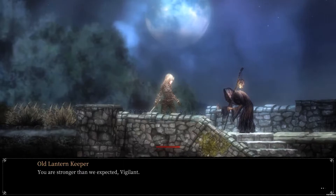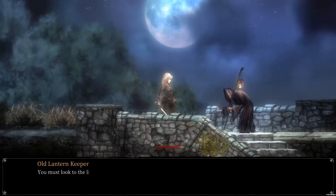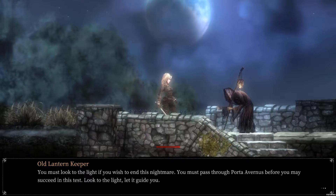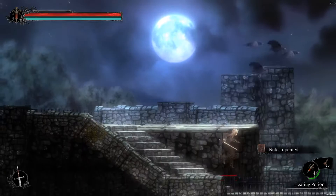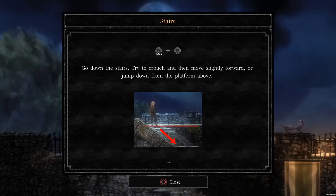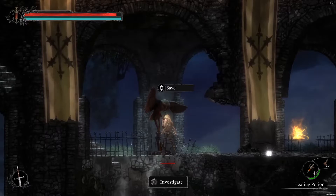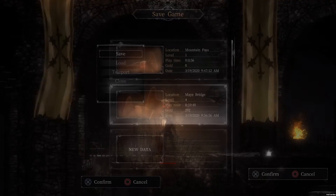You are stronger than we expected, Vigilant. Keep your questions and be silent. Even countless tangled threads can be undone with a single knot. You must look to the light if you wish to end this nightmare. You must pass through Porta Avernus before you may succeed in this test. Look to the light — let it guide you. Alright, will do. The other option is just running face first into some spikes. That was not the game at all, that was just me being stupid.